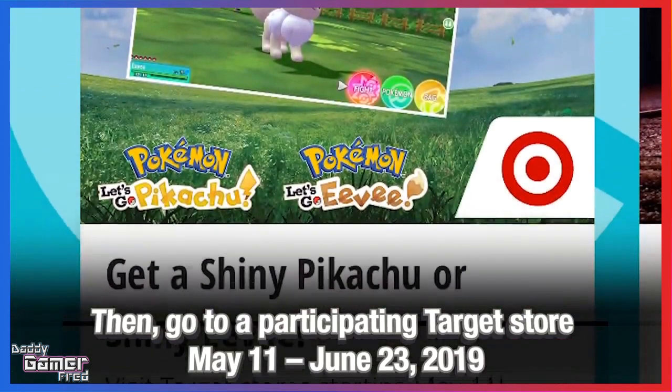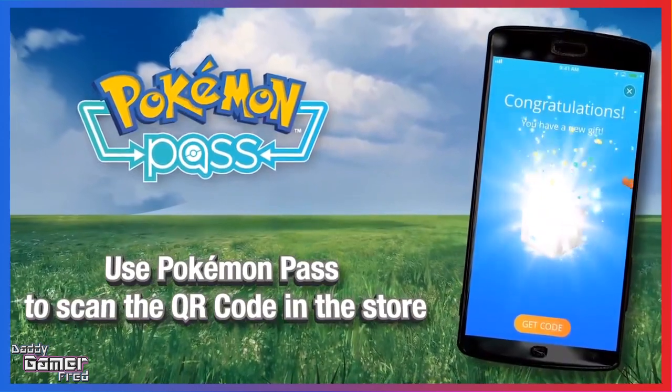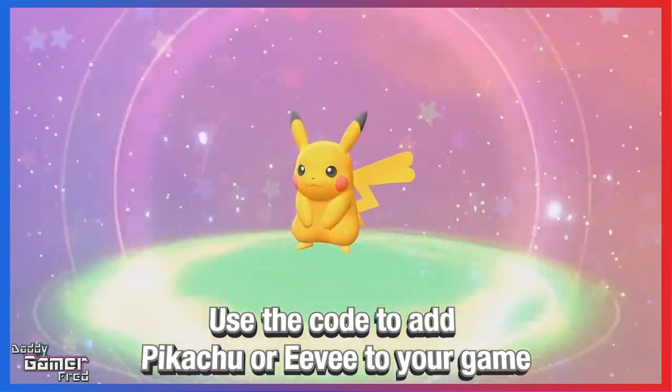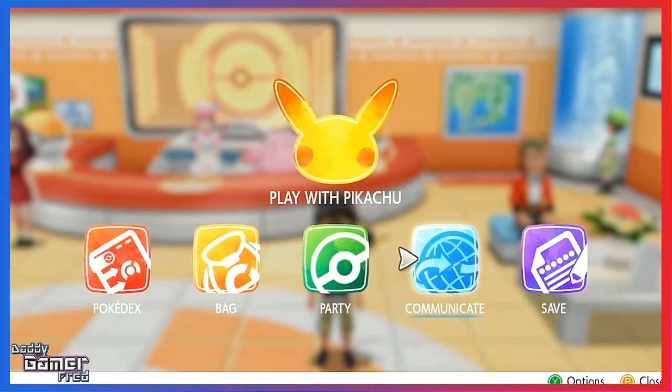All you need is a copy of either Pokémon Let's Go Pikachu or Let's Go Eevee, a Nintendo Switch, and a cell phone. You also need to be far enough in the game to receive Mystery Gifts — I believe that's after you get Pikachu, at which point you can access Communications from the start menu. You'll also need the Pokémon Pass app downloaded.